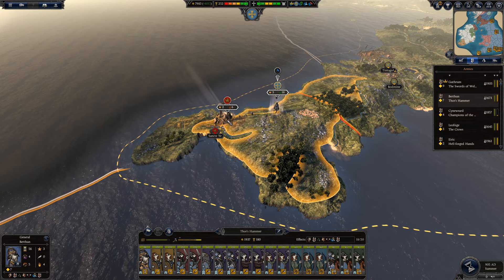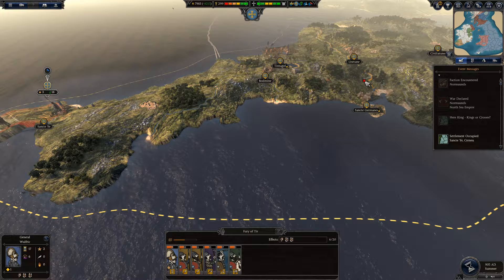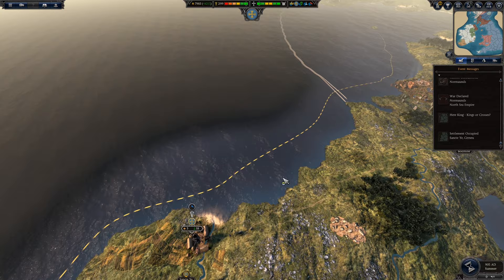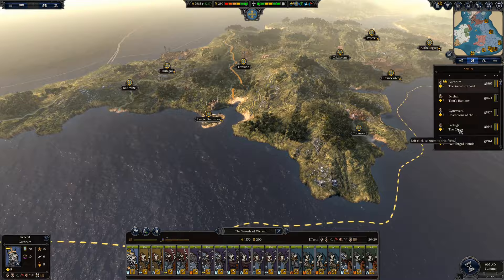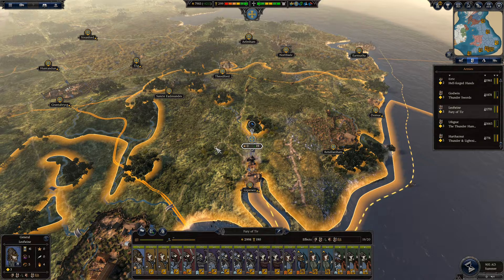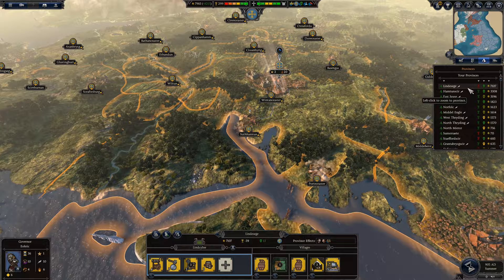Let us move our fleets forward to protect the lands, bring some of these troops back, and let's take out Wessex as well. There we have it — our long-standing enemy has now been vanquished, well almost. They have only one more army right here. Gothram will stay in position; he finally has a chance to fight the Normans. The rest of the troops are well in position where they need to be.